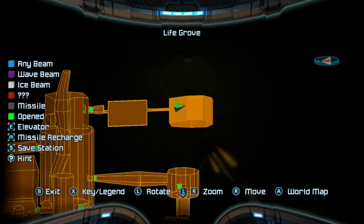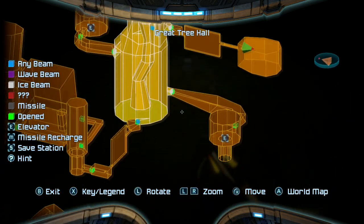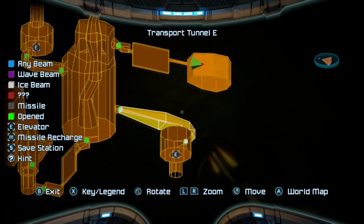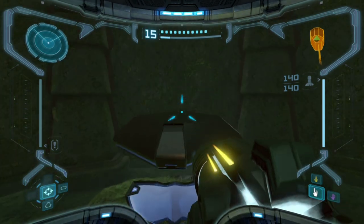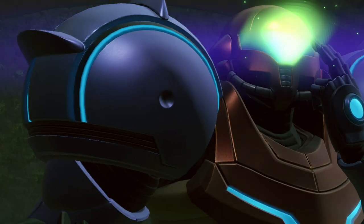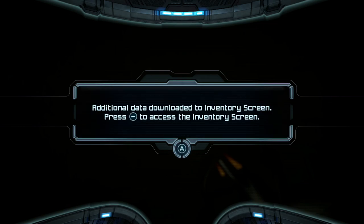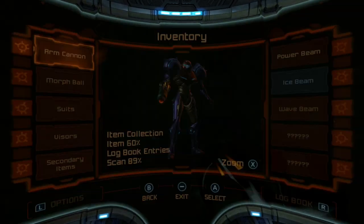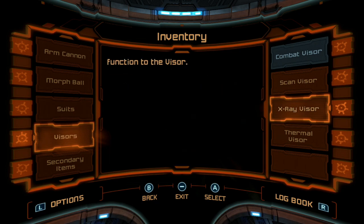X-Ray Visor! I frankly didn't expect this to have anything super useful - I thought it was just going to be an E-tank or something. But that's nice - I'll take that. This teleport takes us back to the Phazon Mines too, awesome. X-Ray Visor - use left to activate the visor. All four visors now acquired! It can see through certain types of materials, reveal invisible items, areas and enemies. Robotic enemies jam the X-Ray Visor's frequency - eliminate them to restore function.